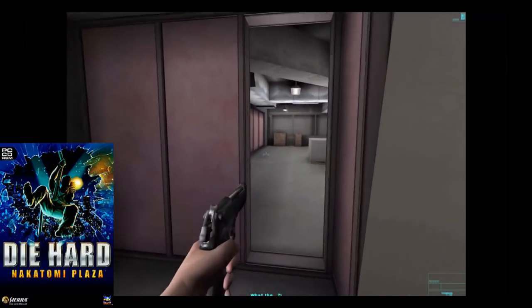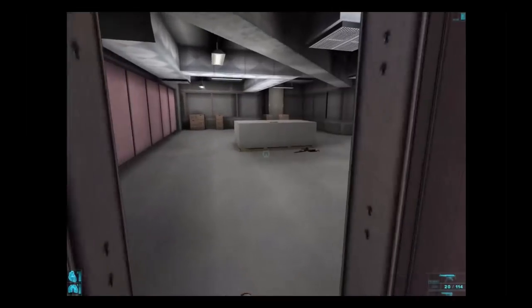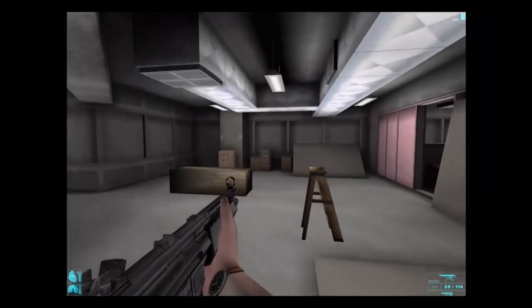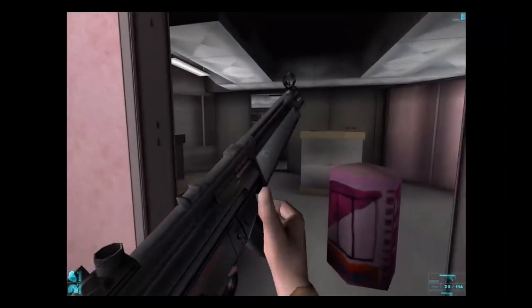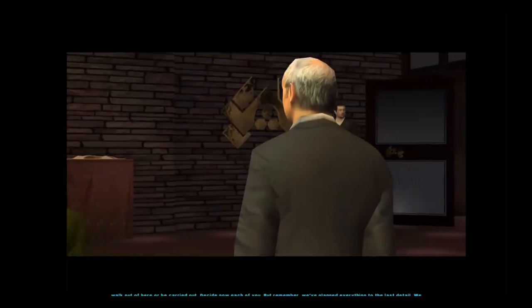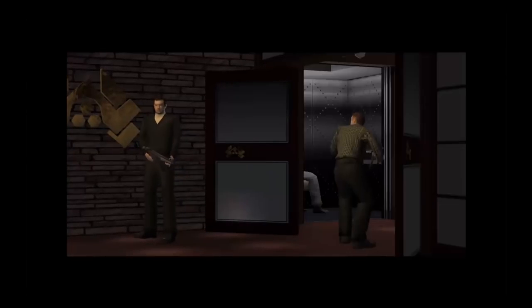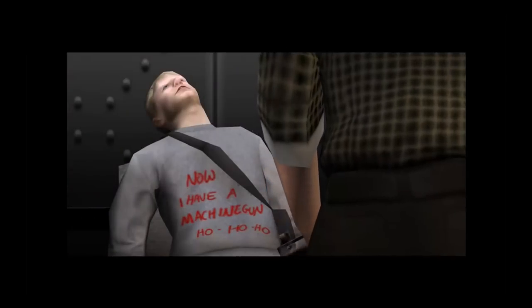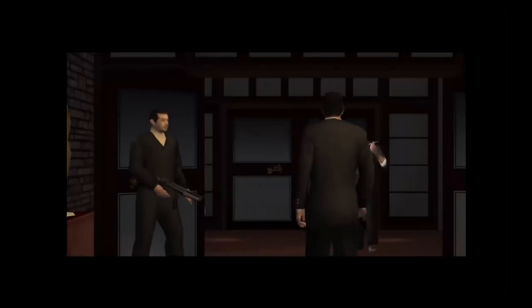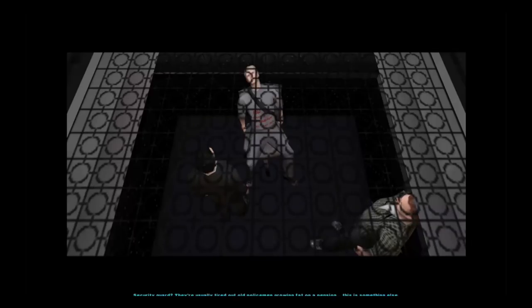2002 brought us Die Hard Nakatomi Plaza. This game takes us back to the very first movie where John McClane is arriving at the hotel to meet his wife for a Christmas party. This is a first-person shooter with you taking the role of McClane as he attempts to stop the terrorists and save his wife. The film was painstakingly recreated in video game form, with a lot of the audio from the film reused in the game. Most of the film's main actors had sound-alikes who re-recorded the dialogue, with the exception of Reginald VelJohnson, who portrayed Officer Powell. It only received average reviews across the board, but I enjoyed it quite a bit. It actually felt like you were John McClane in a Die Hard movie.